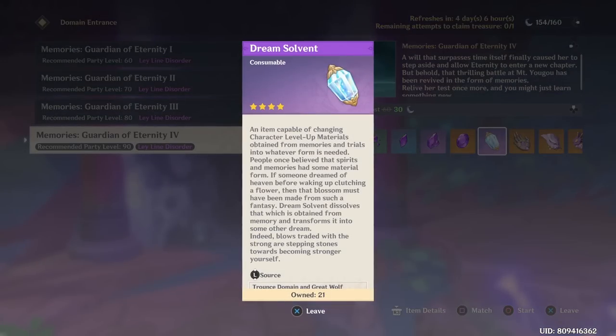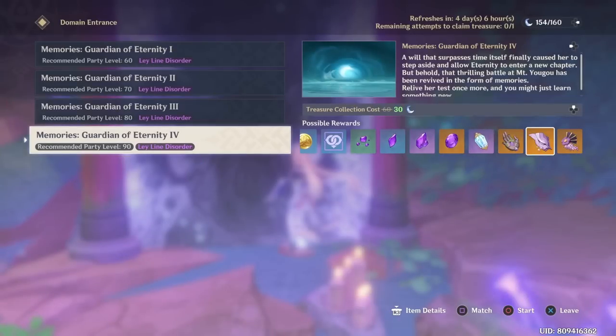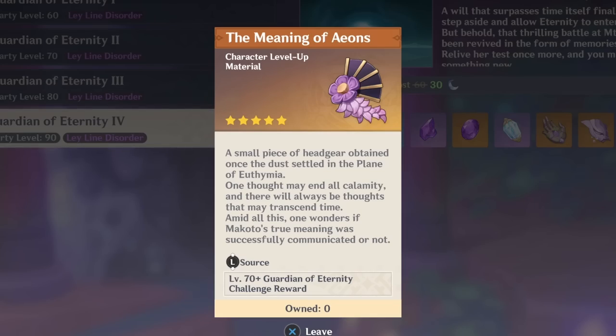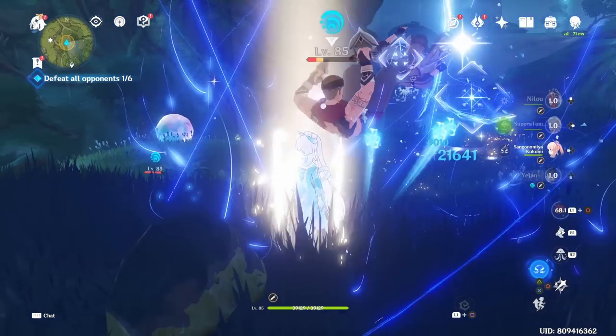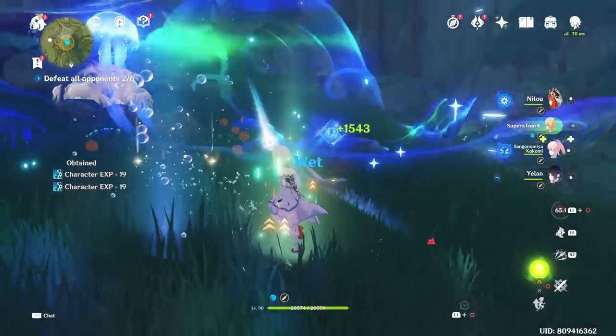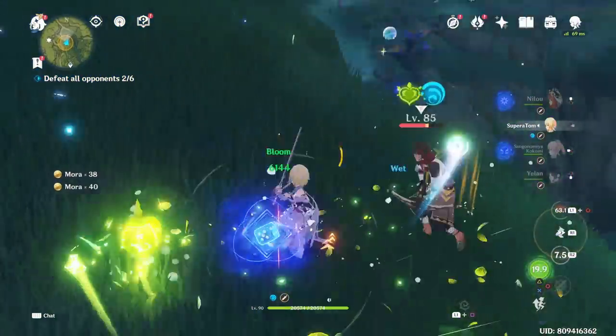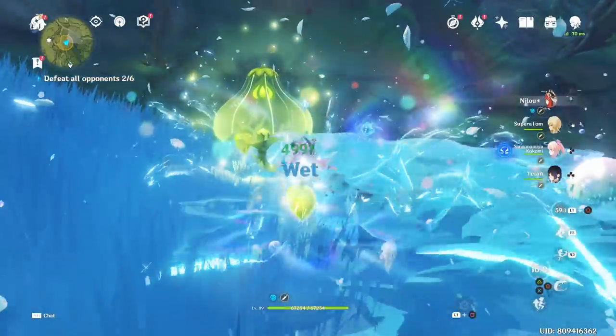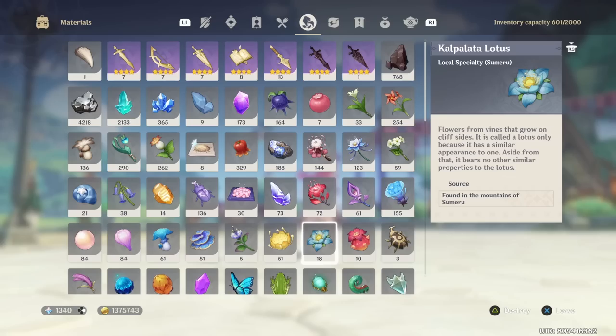Dream Solvent is one of the most important things to have, because it lets you turn materials into what Nahida needs whenever you're not getting the material you want. So even when you're not able to farm her weekly boss material yet, I'd still advise you to keep farming current weekly bosses — for example, Raiden Shogun — to make sure you're still getting Dream Solvents, since they're not always guaranteed and it can take a few runs to get one or two of them.